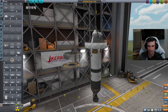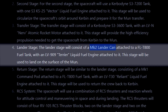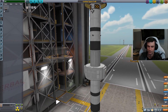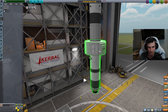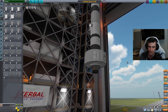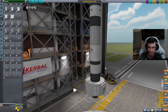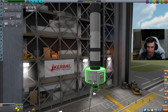So the stage below this — the one that lands on the Mun: Mark-2 lander can, FL-T800 fuel tank, 909 Terrier engine. This is a really interesting choice. Two of these can go right there. This is going to be weird. So this is for landing. This lands, apparently. Maybe I can try landing the whole thing. And I suppose I should put one of these on — a reaction wheel.